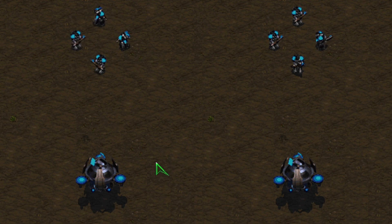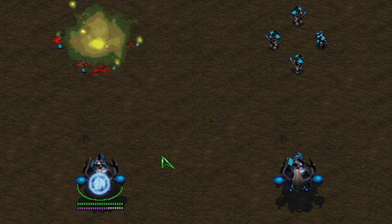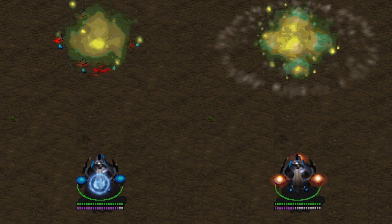On the left, you can see the classic behavior: pressing the shortcut for an ability and then selecting a target location. On the right, you can see the enhanced behavior — simply pressing the shortcut instantly accepts the player's current mouse position as the target location.